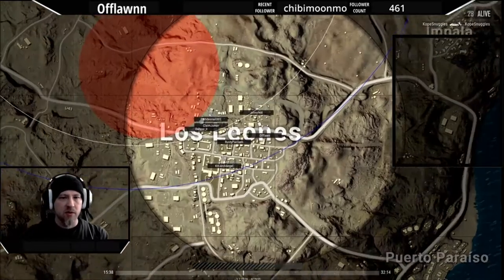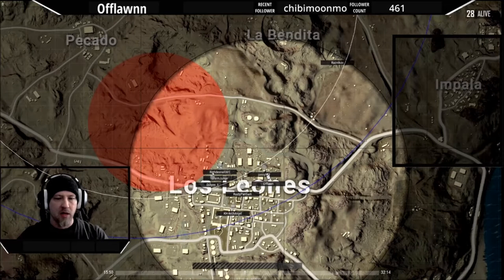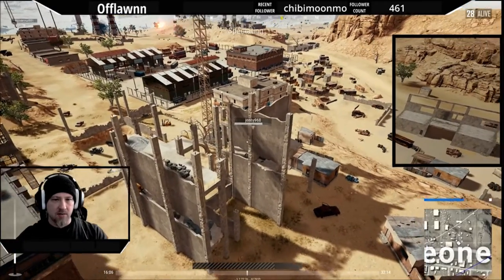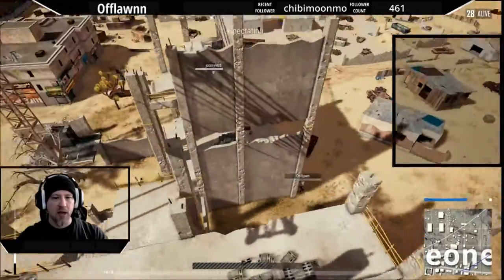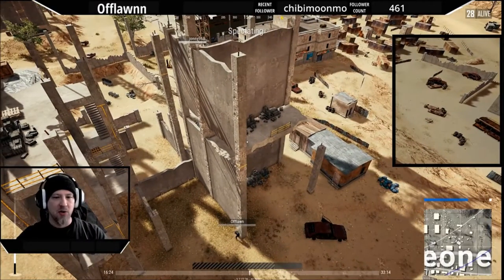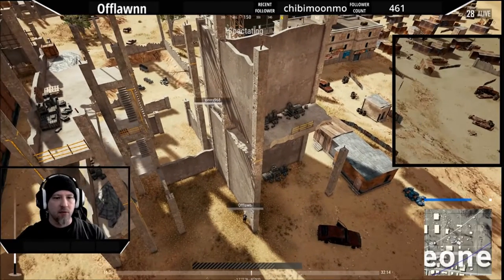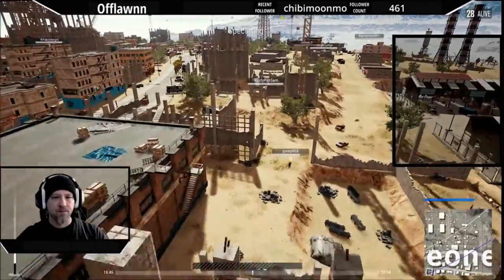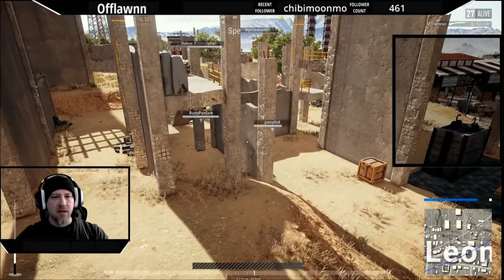The circles in this game to start with have been really, really good — I was in the first one. The second circle was really close, still inside Los Leones. So I'm moving up. Johnny ends up getting to an elevated position over here. He's still looting. I'm down here, I can hear somebody. I can hear him moving around and I don't know if he knows where I'm at, so I'm looking in every direction. He ends up moving over and gets into a fight with Rusty.